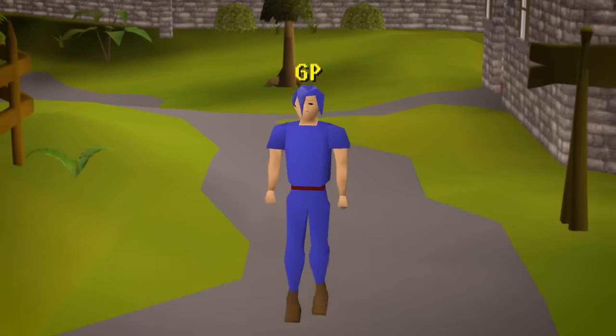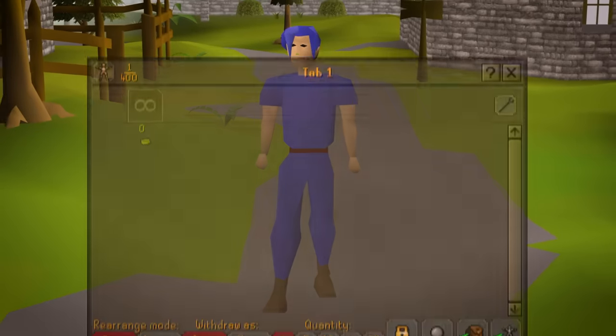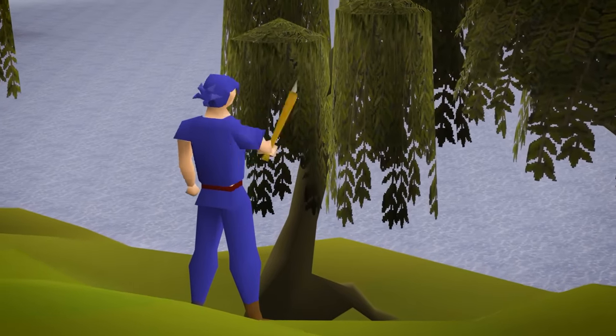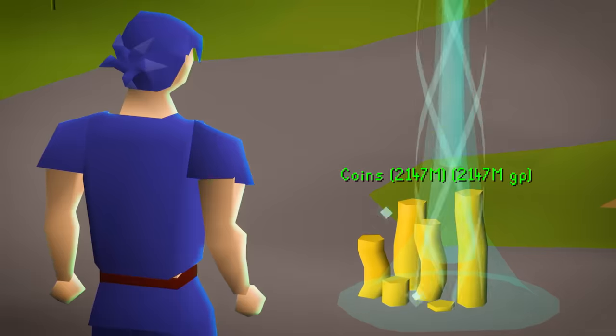This is Gary Penny, also known as GP. Gary used to be my old Group Iron Man account over a year ago, and in that process I cleaned out the entire account, leaving Gary with zero GP to his name. But as they say, the comeback is always greater than the setback, so in this series Gary Penny will rebuild with the ultimate end goal of achieving a max cash stack.